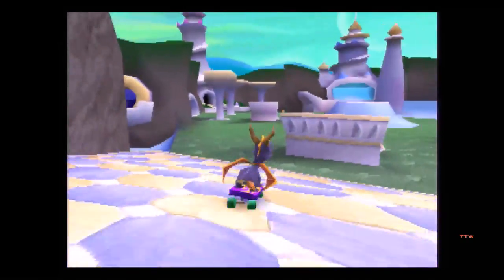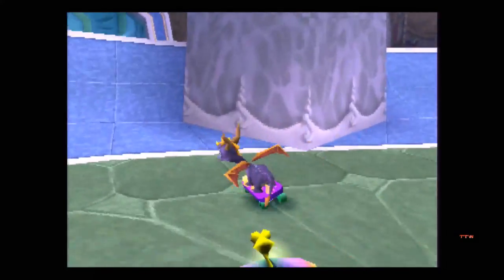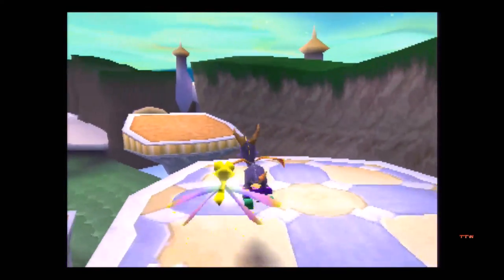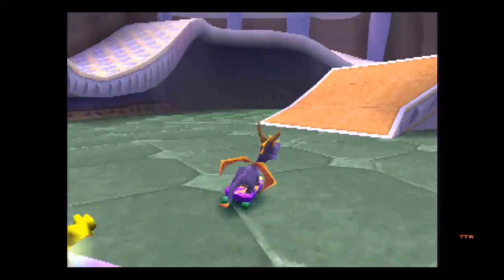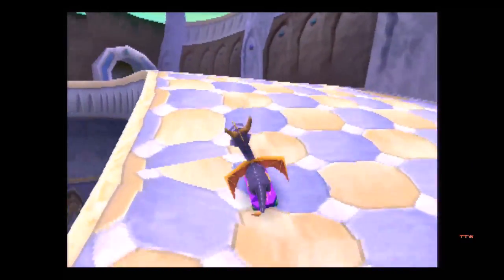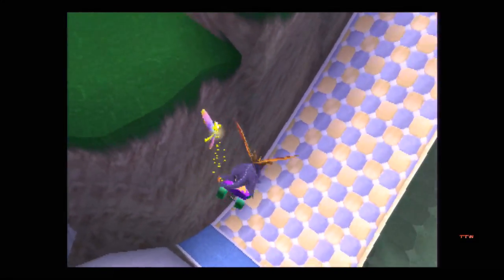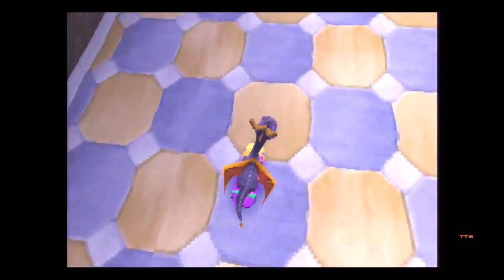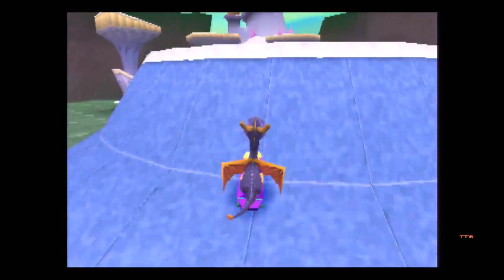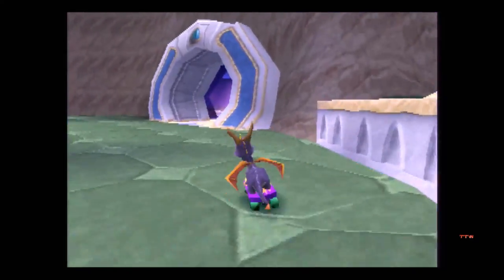Over here — there's nothing. I don't even go the long way to get to it. Nothing up here either. I wonder if there's a balloon — no balloon here? No balloon here, goddammit. And Icy Peak is not this hard to find all the gems. Could be somewhere in this part of the level or in any of the other sections.